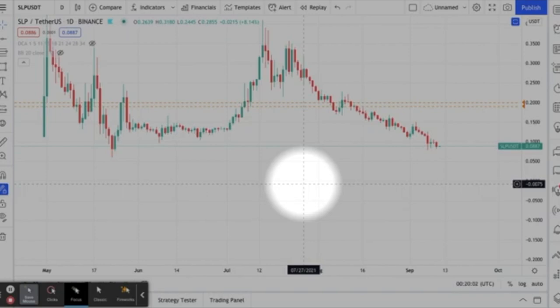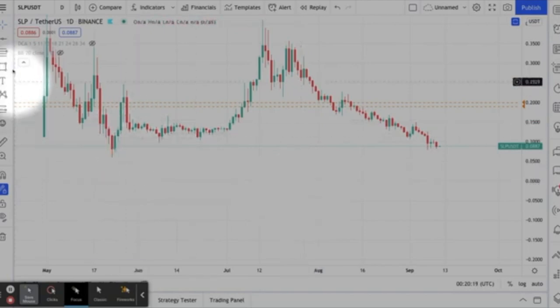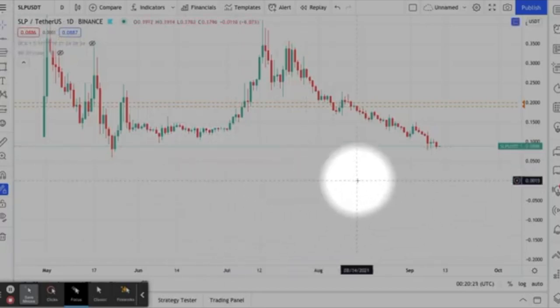SLP/USDT — Smooth Love Potion. You know, the thing about crypto is you come across some really interesting names for coins. SLP is going to be one of them — I think it's a silly name, it is what it is. But I see potential here, so let's check this out.